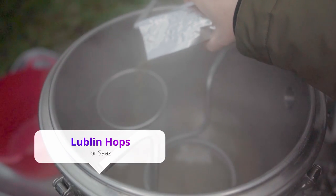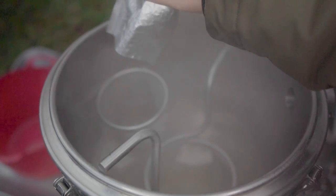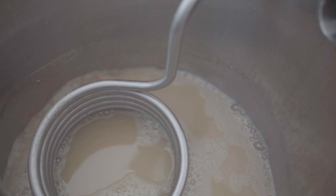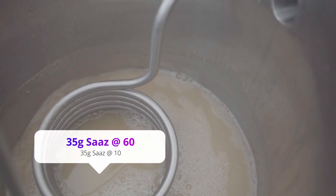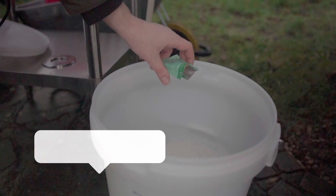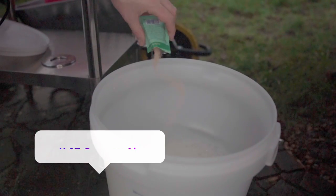For hop choice, go for Lublin hops if you can get them — they're much more traditional. I couldn't, so I just used Saaz. Again, one malt and one hop. I went for about 35 grams of Saaz at 60 minutes into the boil, and then another 35 grams at 10 minutes into the boil. Ferment this with K97 German Ale yeast, or the Grodziskie-style yeast if you can get it, and keep this at about 20 degrees for around a week. Mine took a lot less. The result is a light and smoky beer that you can keep knocking back consistently. Quality.